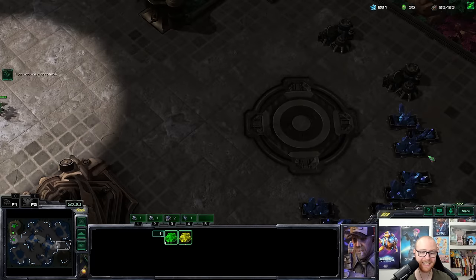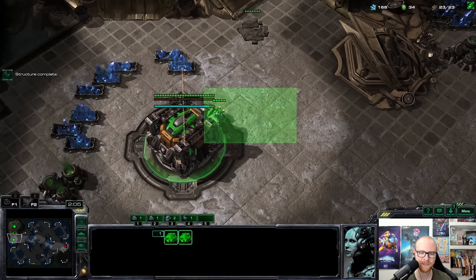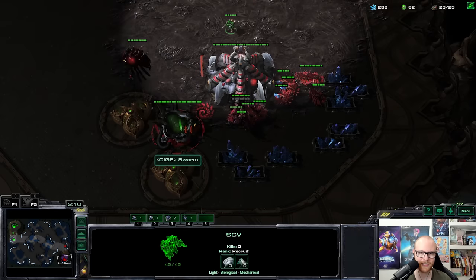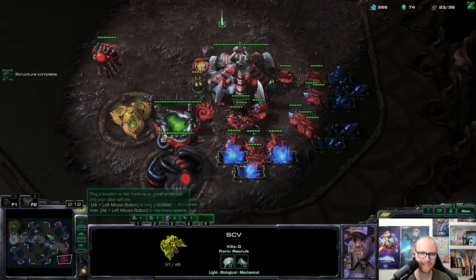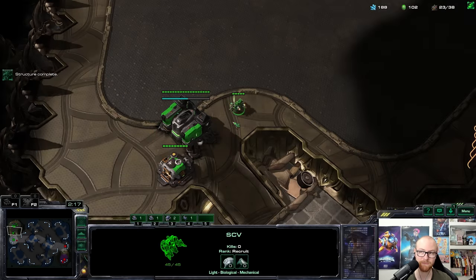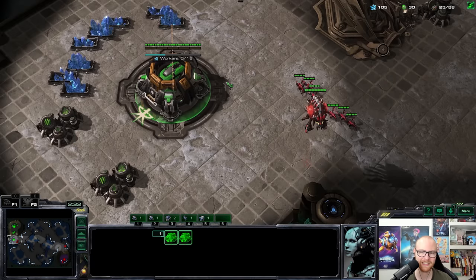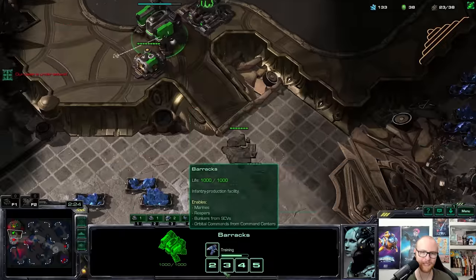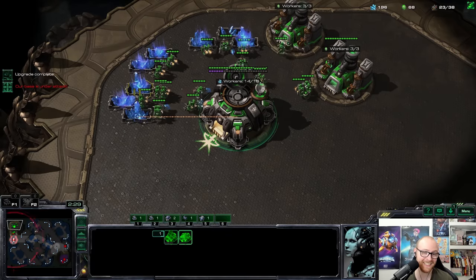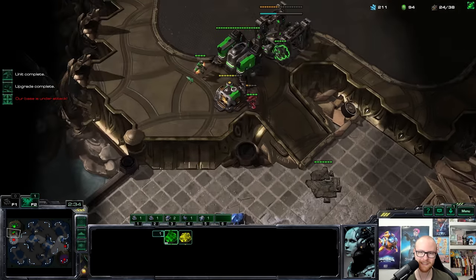That is a pretty late hatchery — he is pool-firsting! And here I should be able to demonstrate again why pool first is not that great against CC first. He's also playing with a very late gas. We've countered his pool first hard already just by build order. Hopefully it's only six zerglings — that's even better. It is! This is so counterintuitive but CC first is just a really good build when they pool first.